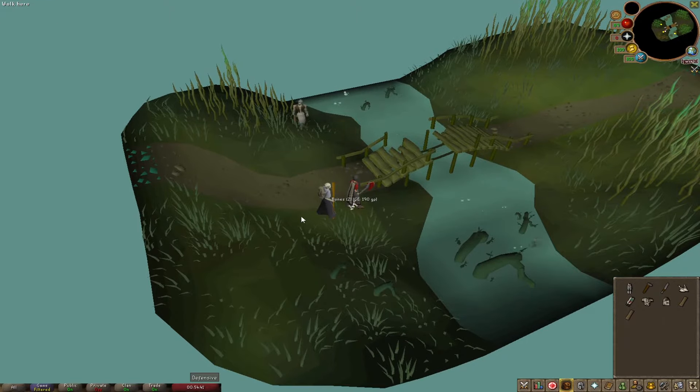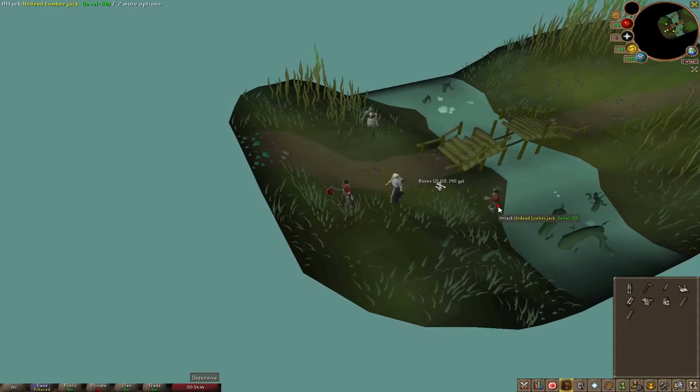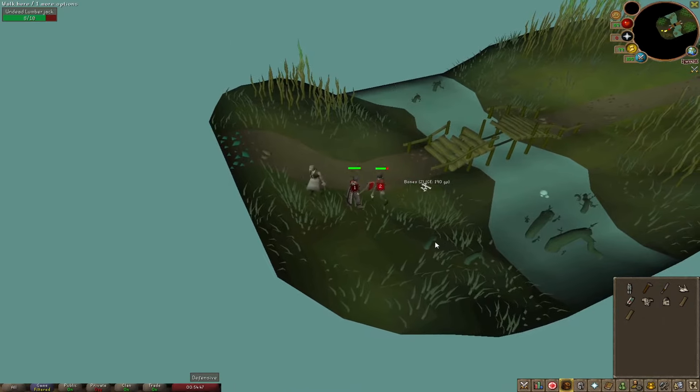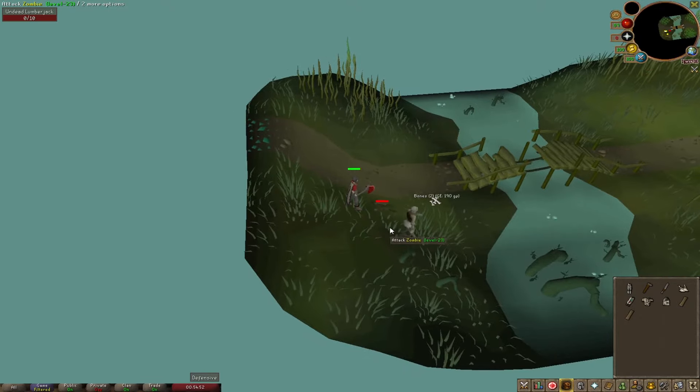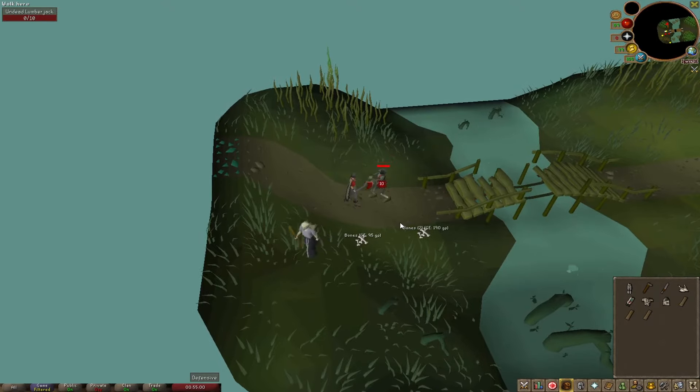You do have a 25% chance to obtain the lumberjack outfit from these drops, and this is the only place in Temple Trekking that you can obtain these drops from. They keep spawning as long as you don't build the bridge, so just be that guy and don't build the bridge.